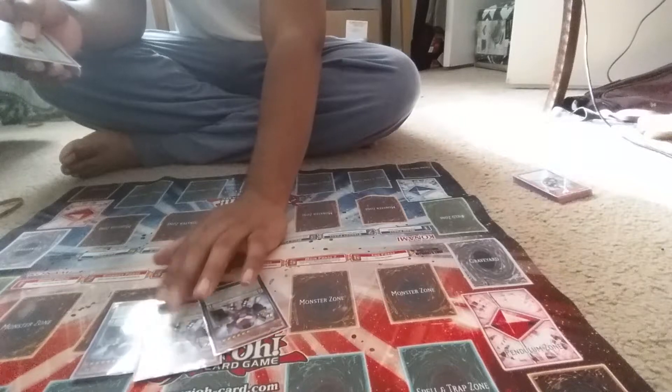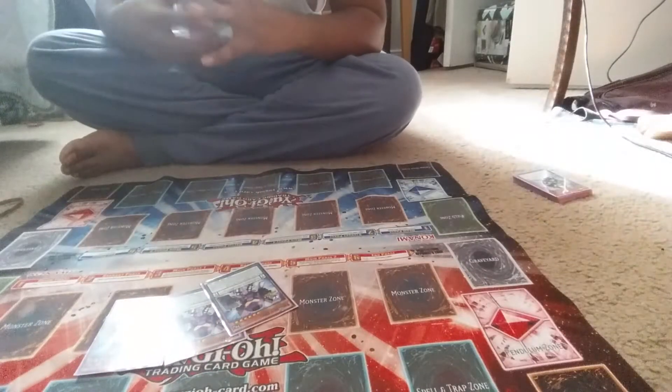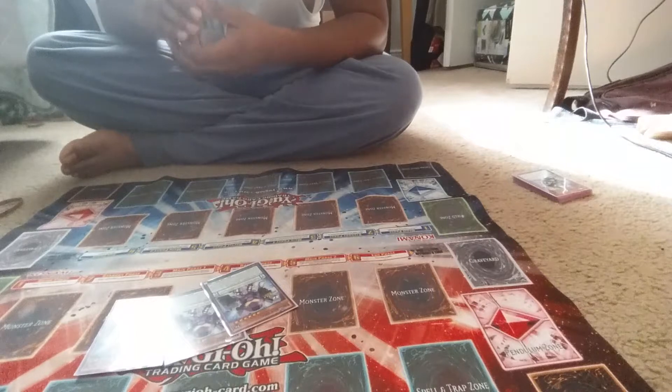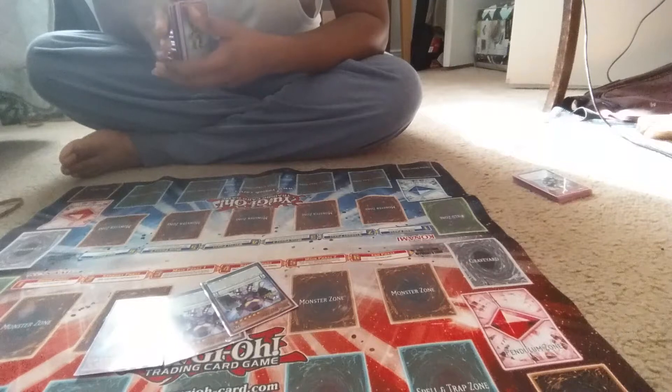Triple Deathbots 006. When this card is Normal Summoned, I can target a Spell/Trap, and I can target a monster on the field and change its position — just like Deathbots 005. This card gains 500 attack and defense for each Deathbots monster in my Extra Deck. If I activate a Penome skill and it's destroyed, I can target a Deathbots card in my graveyard and add it to my hand — essentially a Monster Reincarnation for my Deathbots monsters.